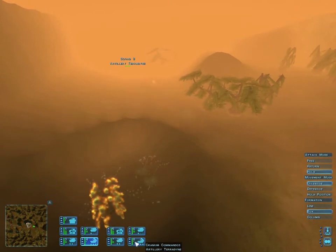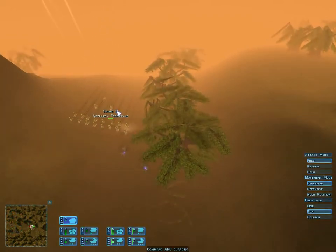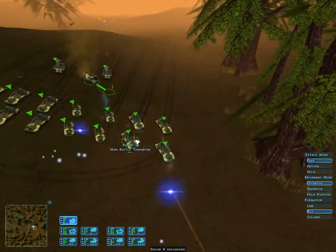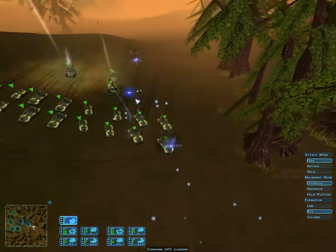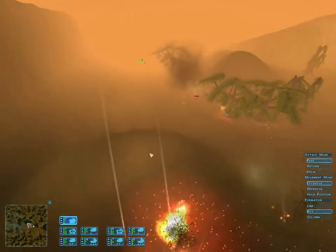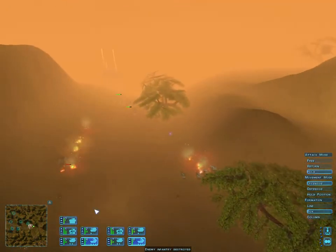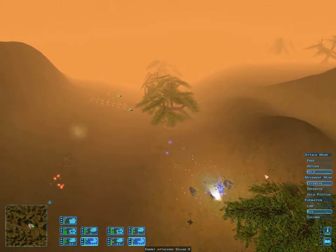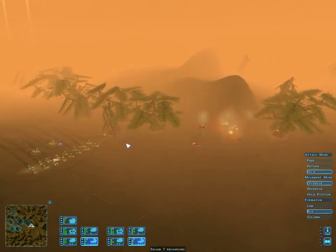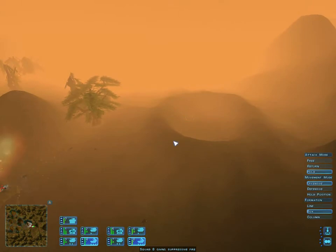We've already started to take out some of those structures with the first salvo. I moved the artillery up a bit and got them firing again. Our tanks are facing off against some medium hoverdynes that came to defend the outpost. I moved the APC up to heal whatever damage the pterodynes are taking. I also moved the artillery up for a couple of salvos to help finish off the hoverdynes, though they kind of saw that coming. The artillery was still close enough to do some damage.